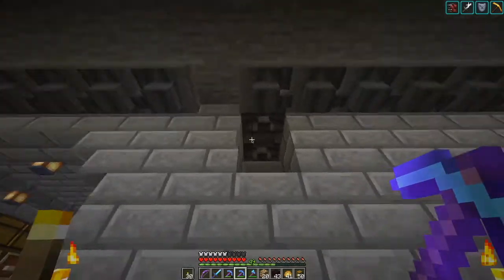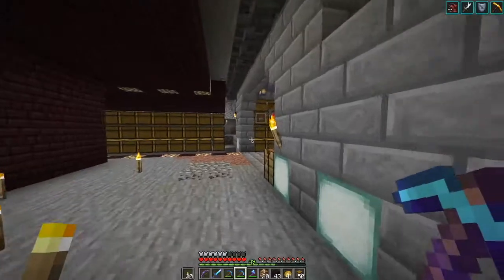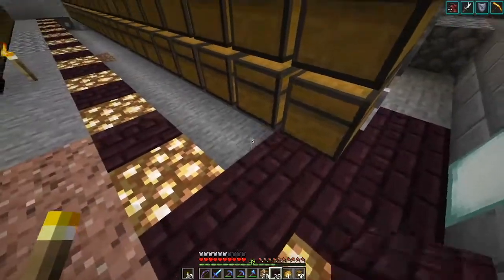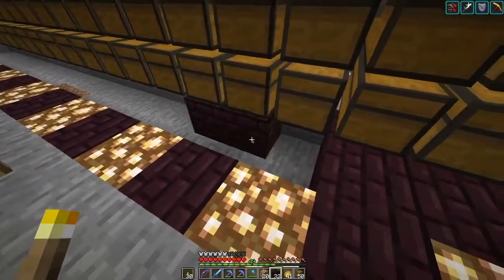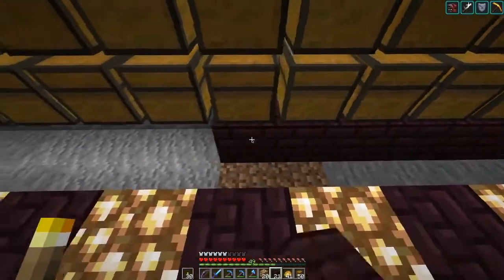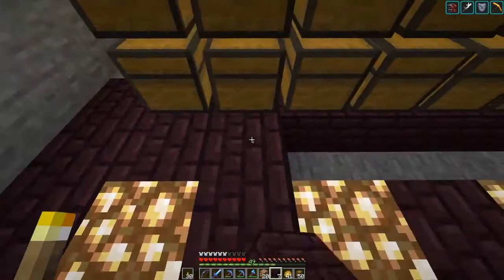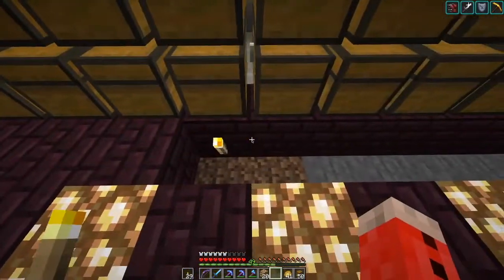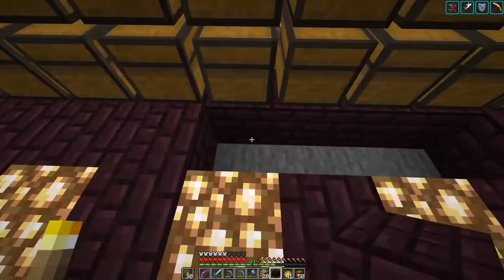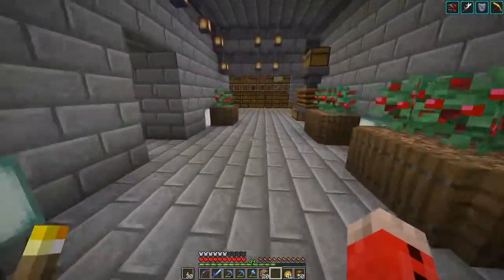From here it will go into here, and I'll remove one, two, three, and then there'll be a hopper coming out here that will connect to here. So it's just like a little detour in our storage system. And I decided to go with another nether motif.